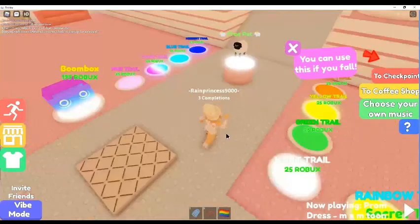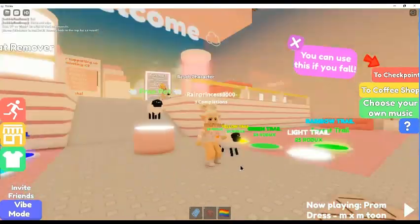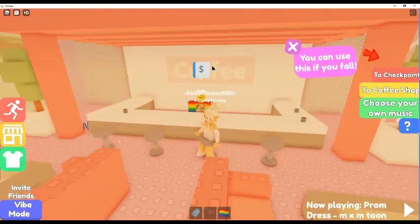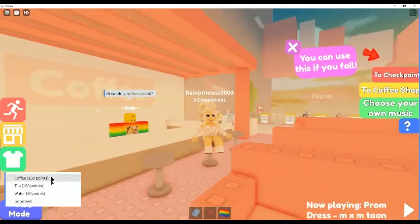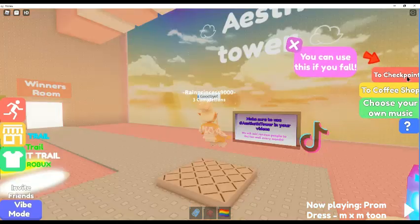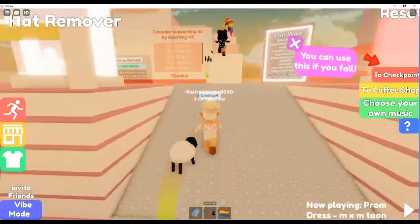They have a free pet — how cute! I'm basically gonna be trying to climb. Oh, they have a coffee shop, I never even realized that. I'm gonna order myself a coffee real quick. That's a lot of points. Let's take the free pet — that's nice.